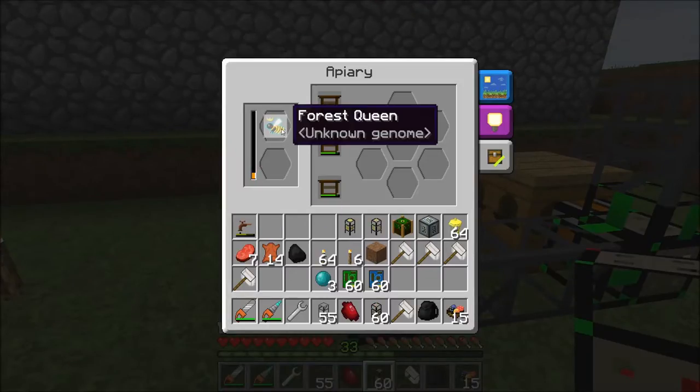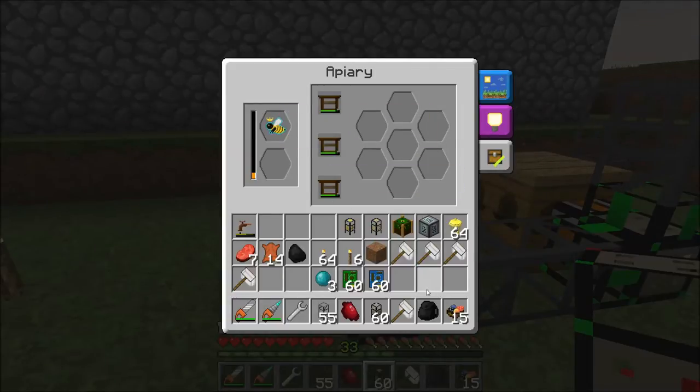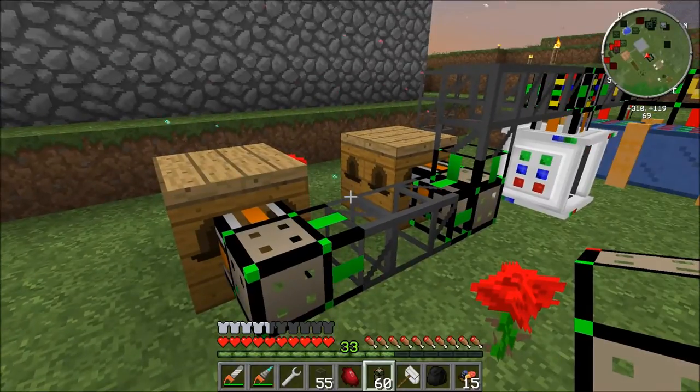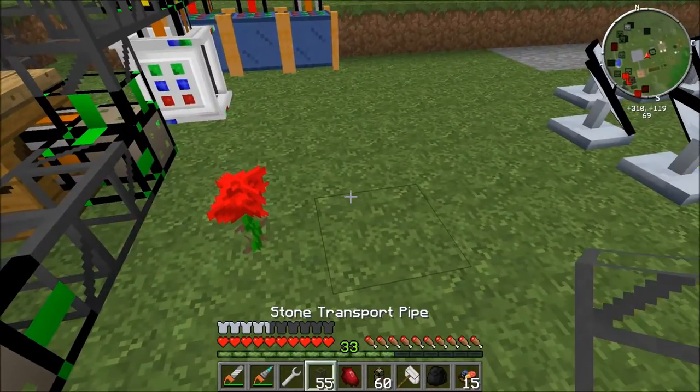As we can see here, the queen is going to die and it's going to pull out all the drones - and now it's going to put the princess and one drone back in and keep the apiary running. So that's the apiary filler module. Unfortunately you won't be able to start with these right away.